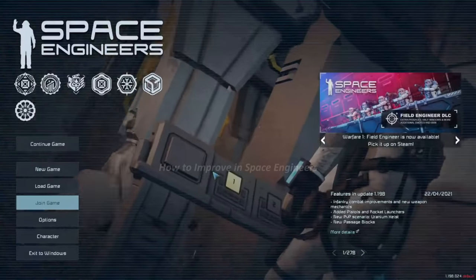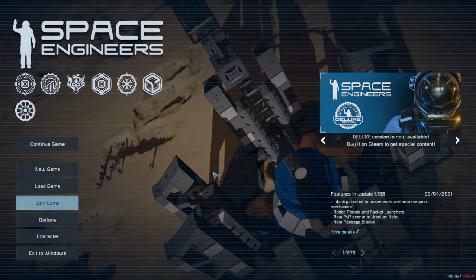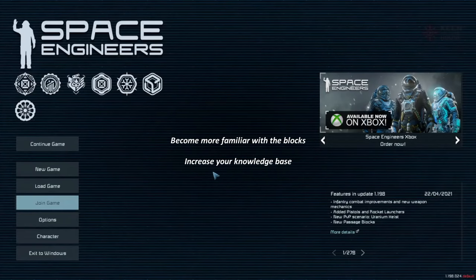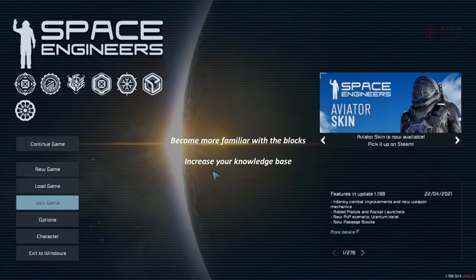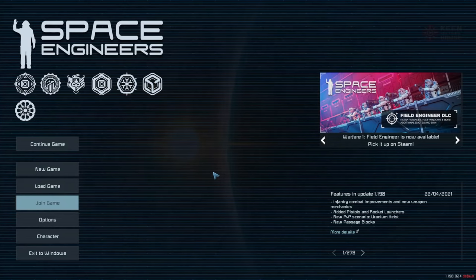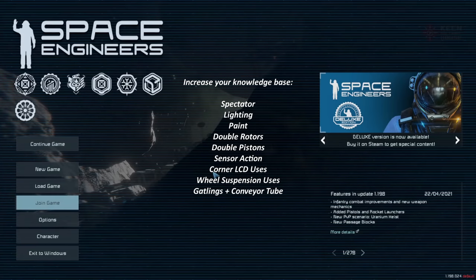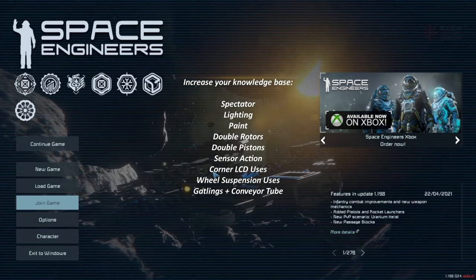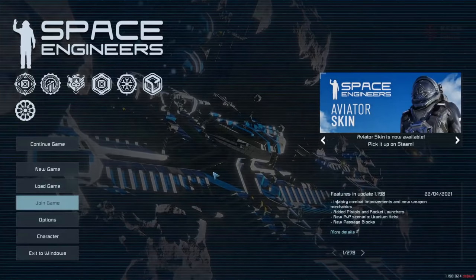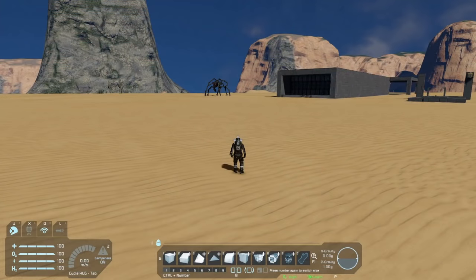Welcome to this video on how to improve in Space Engineers. Improvement happens either by becoming more familiar with blocks and their functions, or by increasing your knowledge base on how the game works, how to solve problems, and how to get blocks to do what you want. I'll be sharing tips and techniques I've picked up over a few years of playing, working from more basic to more advanced, so stick around even if the early stuff seems familiar.